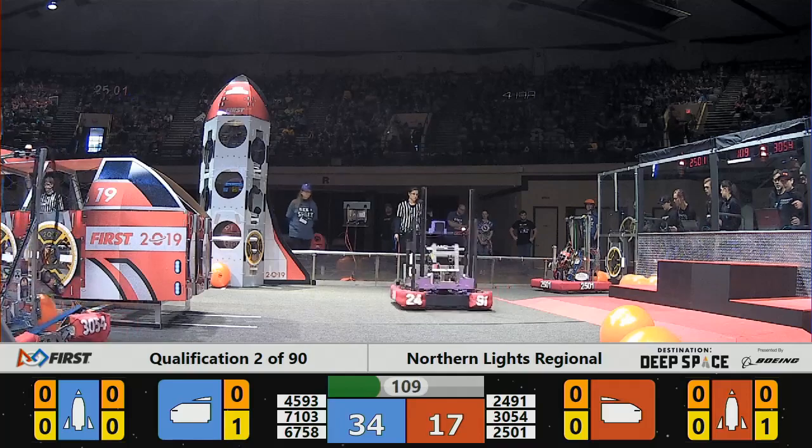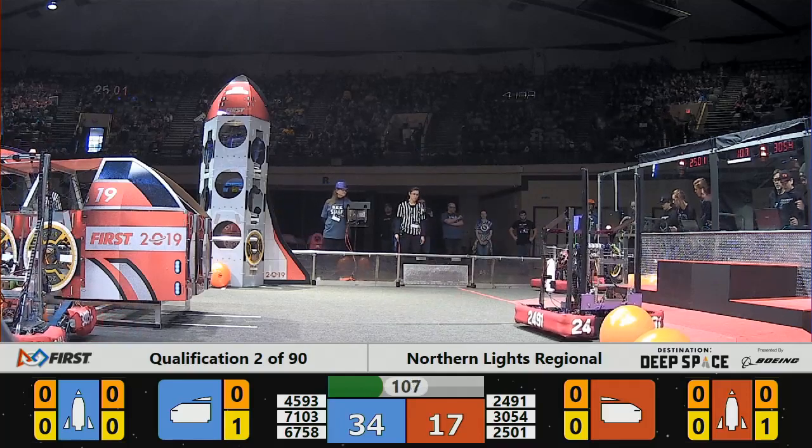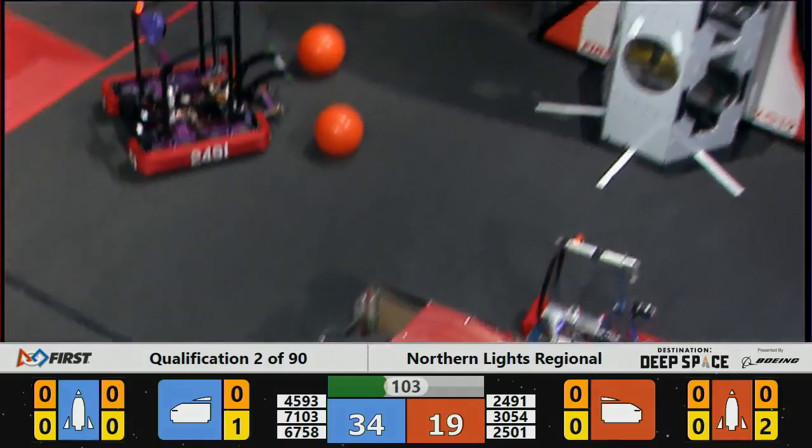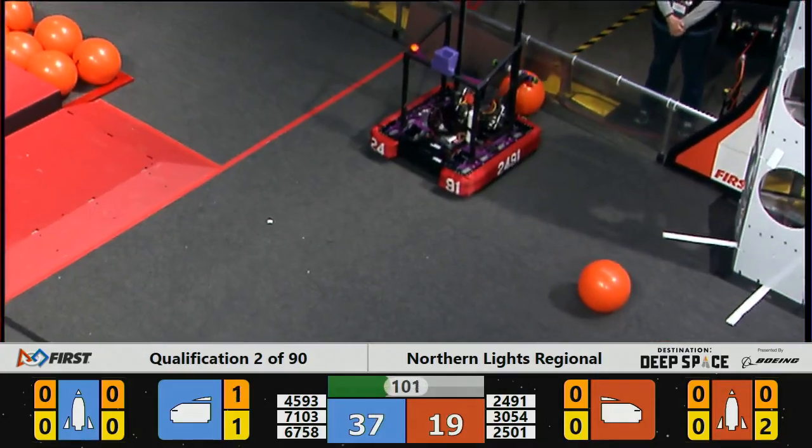30-54, Red Alliance lining up to deliver some cargo to the cargo ship. Blue Alliance delivers cargo — that's 45-93, rapid acceleration.